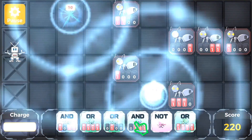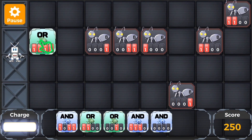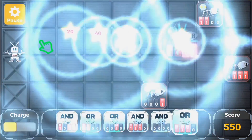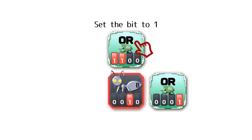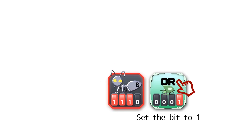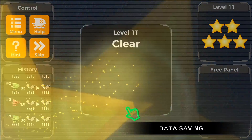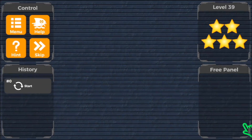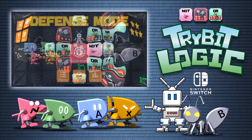This video is brought to you in association with TribitLogic, the puzzle game about honing your coding skills to crush software bugs. Slide and combine operator panels like AND, OR, and NOT commands to transform enemy bug panels from 4 zeros to 4 ones, wiping them out for good. Previously available on mobile, TribitLogic is now out on Nintendo Switch. Head to the eShop now if you want to grab a copy.